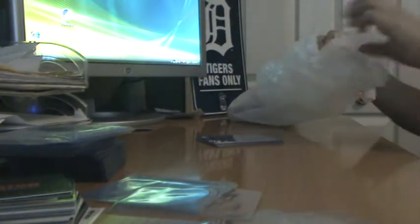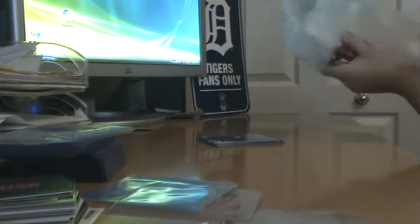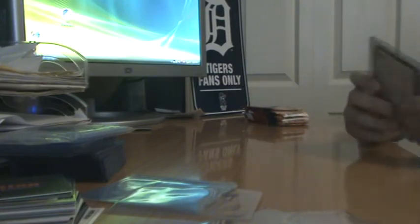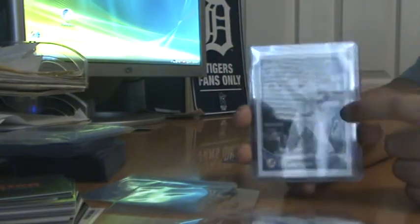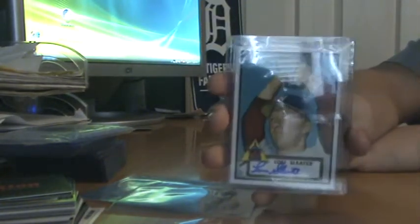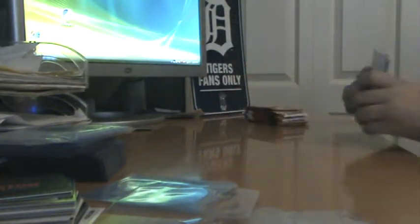I got 8 packs of Lineage, so I'm going to bust them. But my dad got 4 packs of Lineage, and I'm just going to do a recap of what he got. He got a Derek Jeter 3-Dimensional card, a Derek Jeter cloth sticker, and then he also got a Loose Leader Autograph, a 52 reprint. So that's really nice.